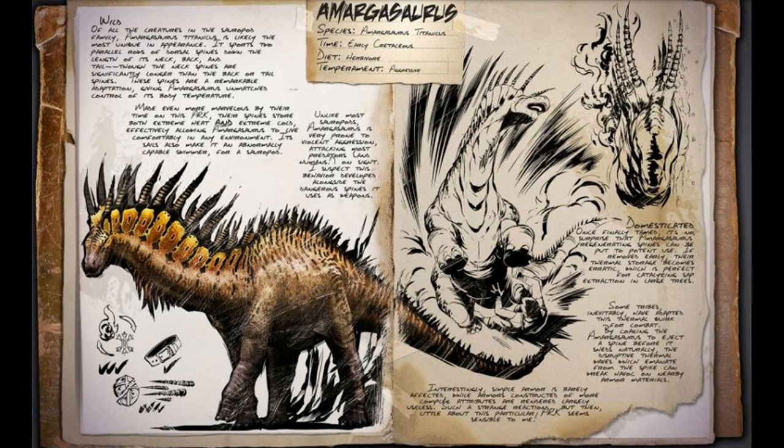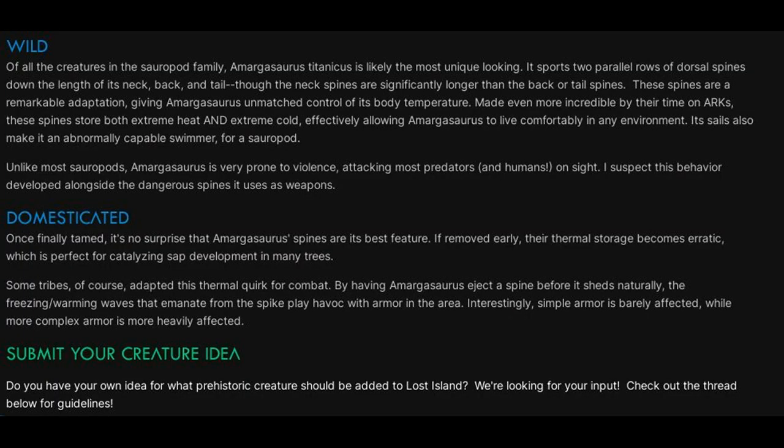Once finally tamed, it's no surprise that Amargasaurus's spines are its best feature. If removed early, their thermal storage becomes erratic, which is perfect for catalyzing sap development in many trees. Some tribes adapted this thermal quirk for combat by having Amargasaurus eject a spine before it sheds naturally — the freezing and warming waves that emanate from the spike play havoc with armor in the area. Interestingly, simple armor is barely affected while more complex armor is more heavily affected.